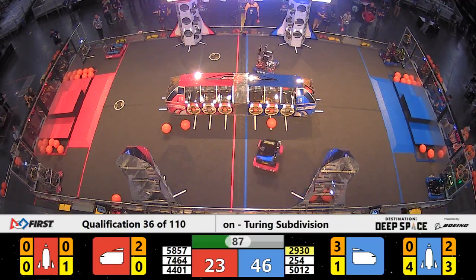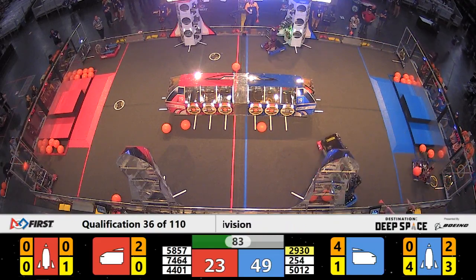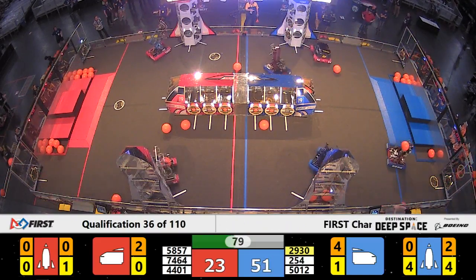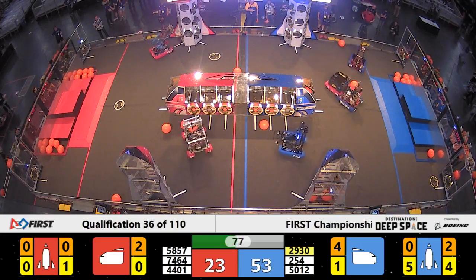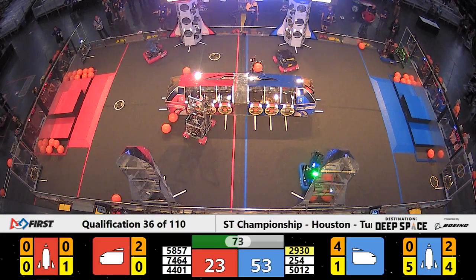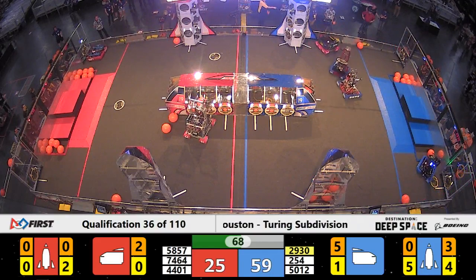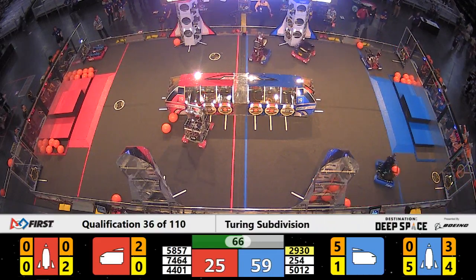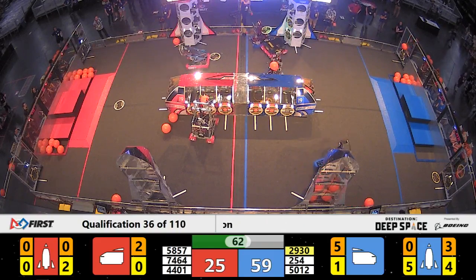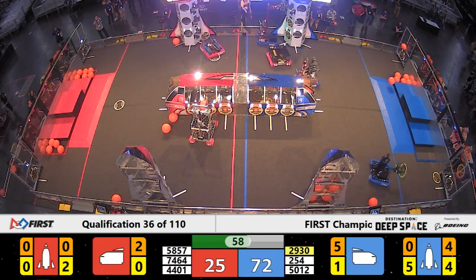58-57. Struggling here by the red hab. Their teammate, 44-01, trying to get cargo, and they've got it. Blue might have a chance to get two rockets all the way full here — that'll only be one ranking point, but still a ranking point nonetheless. 58-57 puts a hatch panel up and in. 29-30 scores for the blue alliance. Red answers with a cargo of their own, or at least trying to. Not quite in. They're lined up. See if they can shoot it. Lining up, not able to release the cargo just yet.